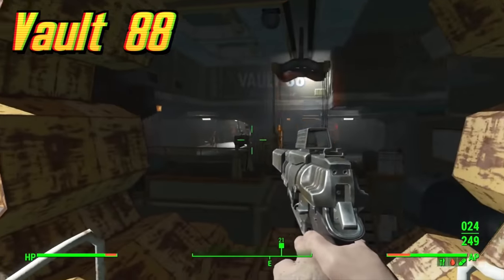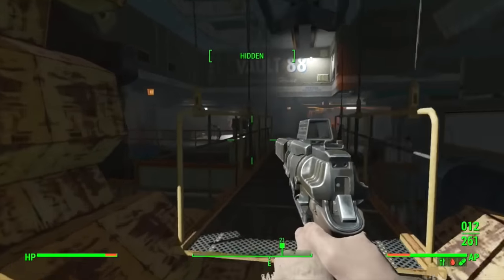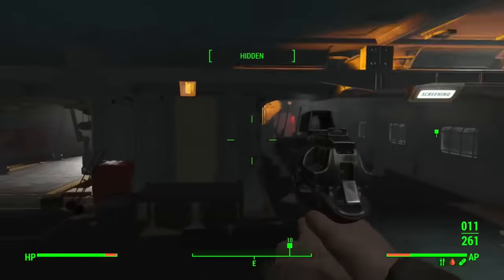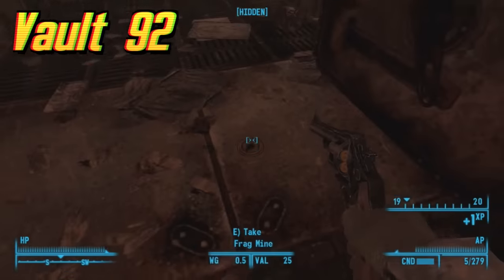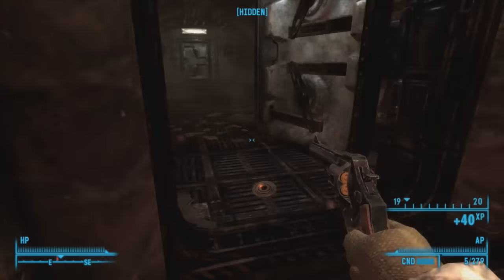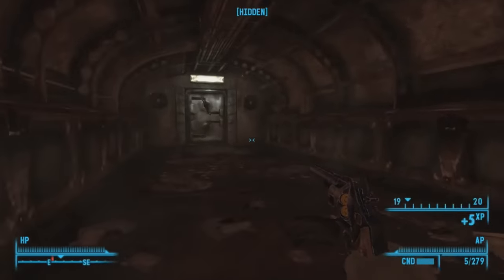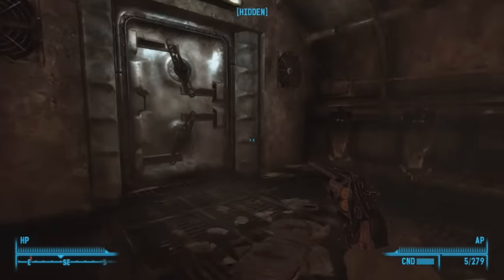Vault 88 is located beneath Quincy Quarries in the Commonwealth and can be found in Fallout 4. There was no experiment — the vault was intended to test various devices that would be implemented into other vaults, but it was never finished. The Sole Survivor can find it and turn it into a settlement. Vault 92 is located east of Oasis in Washington DC and can be found in Fallout 3. The experiment involved creating super soldiers via subliminal messaging. The inhabitants were all musical prodigies from across the globe, and the dwellers became monstrous with rage and began to slaughter the rest of the vault's inhabitants.